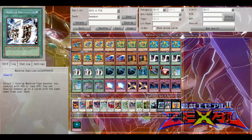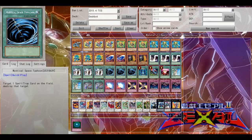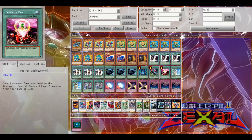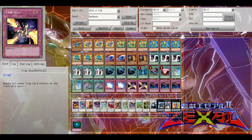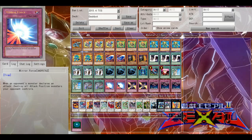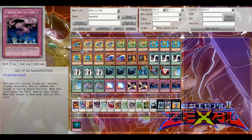Into the spells: three Double Summon, three Machine Duplication, three MST, one Book of Moon, one Limiter Removal, one One for One, two Forbidden Lance, two Machine Assembly Line — which I'm probably going to cut down to one. For traps: two Mirror Force, two Trap Stun, and three Call of the Haunted. I'll probably replace that second Assembly Line with a Torrential.